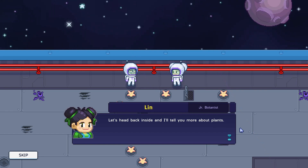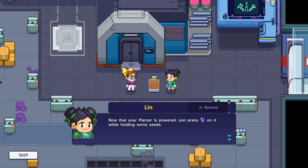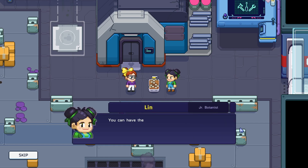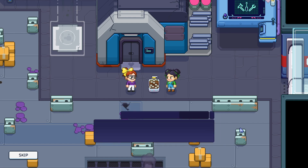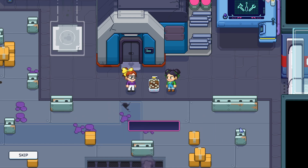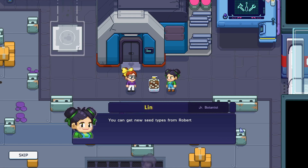'Let's head back inside and I will tell you more about plants. Now that your planter is powered, just press the left mouse button on it while holding some seeds. See how easy it is! You can have the rest of the potato seeds harvested this morning.' Oh, thank you Lynn! Five potato seeds planted. 'Seeds will need to be watered every day until they are ready for picking. See the difference between a watered plant and a dry plant. This is the watering pack I usually use.' Also, thank you Lynn, you're so generous!